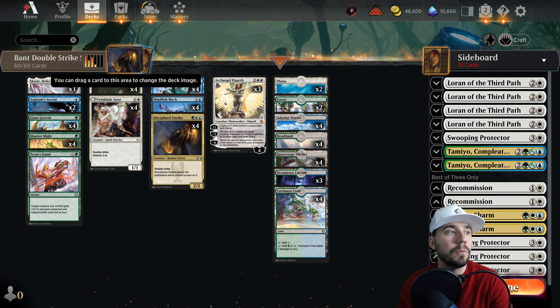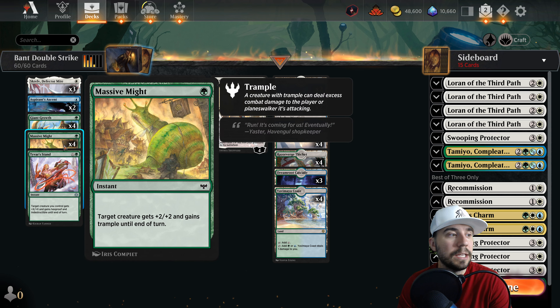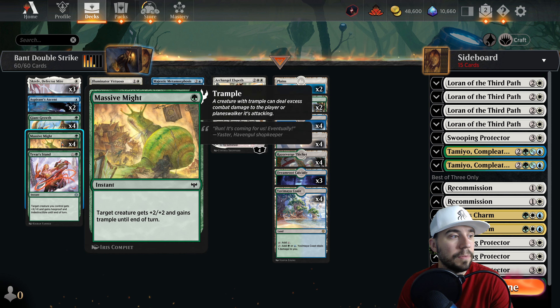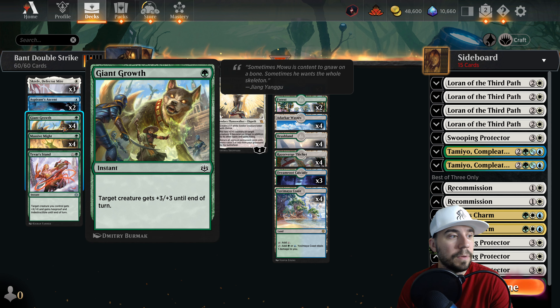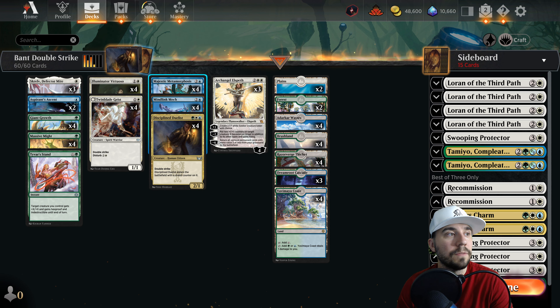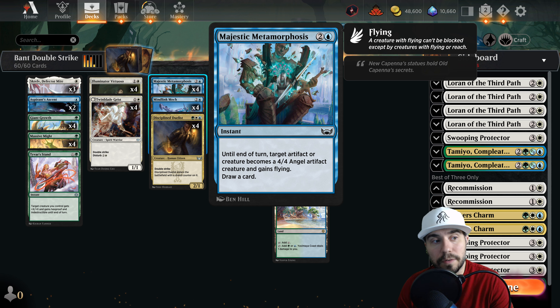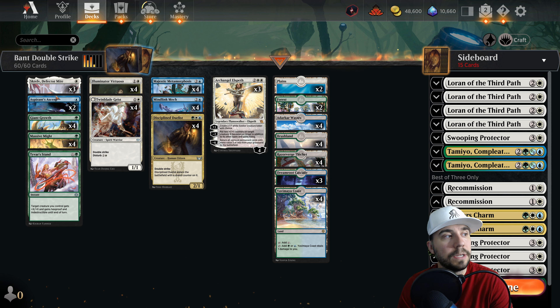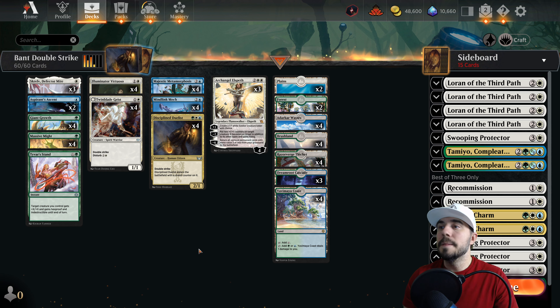Very powerful in terms of cheap casting abilities and things to play around with - getting real big real fast. Good protection with indestructible from Tyvar's Stand. Pro tip: you don't actually have to pay the X, so don't forget that. Some other spells here are more focused on going over the top, getting very large. You also get protection, flying, and toxic one from some of these. And at the top end, you can create a 4/4 angel artifact creature with flying and draw a card.